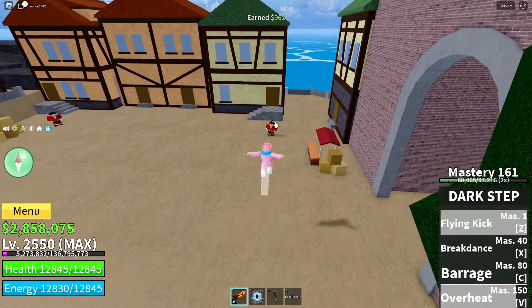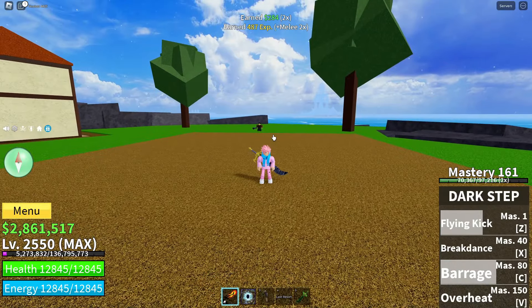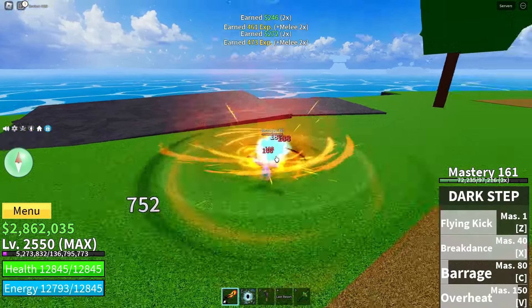The very first ability of this fighting style is called Flying Kick. Then we got the X ability, which is called Breakdance. Then we got the C ability, which is called Barrage. Then we got the V ability, which basically just lights your legs on fire and makes it so you deal more damage when the transformation is active.